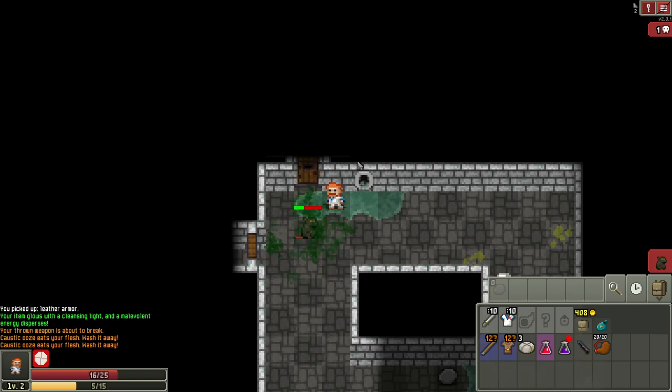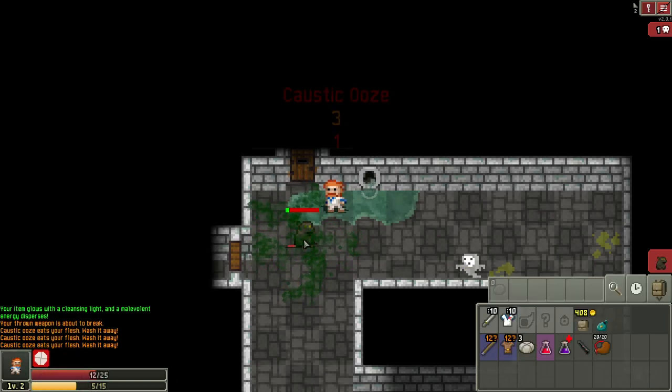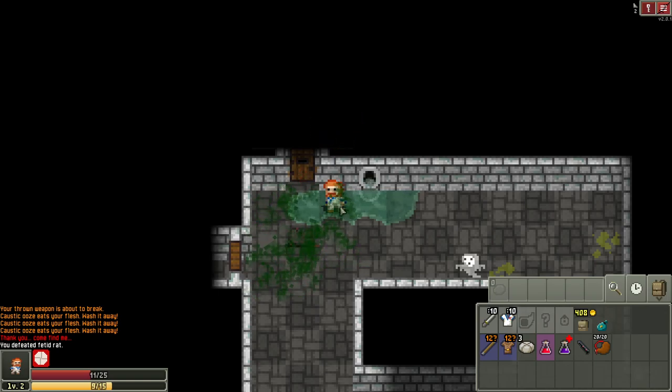The gas doesn't appear to be on my tile — let's hit it again. I think the gas spreads when you do damage. We did four damage — let's hit it again. We took it out, but now the gas is on me, so I'll step over here to escape it.